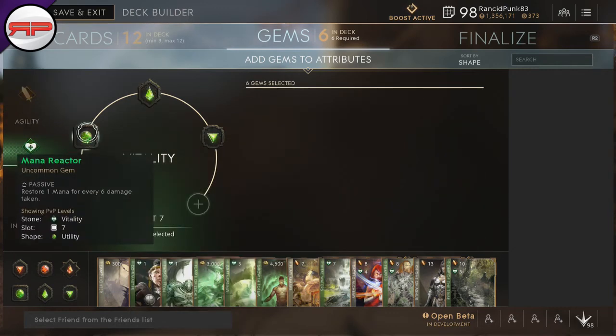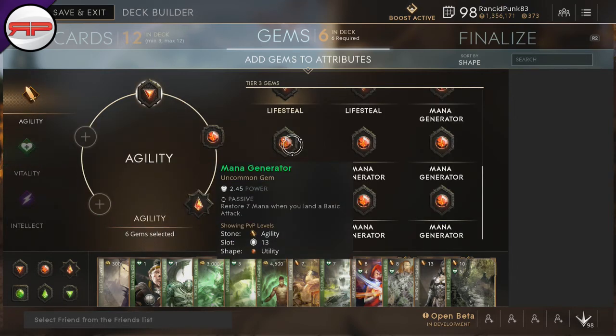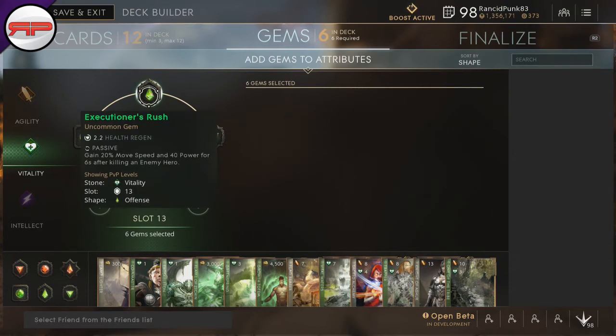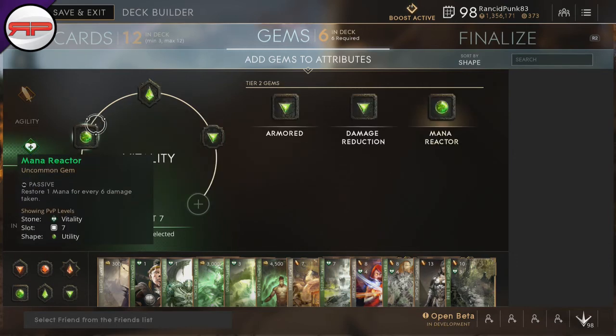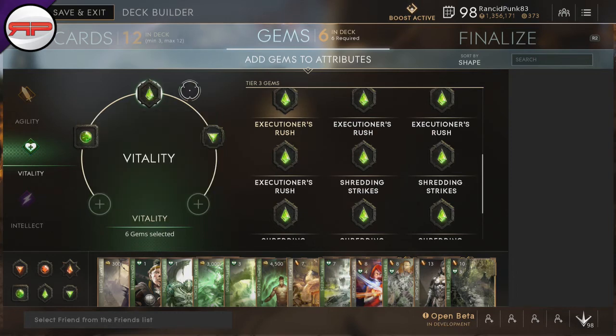Then in Vitality we have Mana Reactor — restore 1 mana for every 6 damage taken — it's just going to give you even more mana. So if you wanted to get rid of Lifesteal and go for Mana Generator, if you were getting hit every time you actually hit someone, that would be 8 mana being restored, which is very, very handy. The other option is obviously Damage Reduction. Then we have Executioner's Rush — gain 20% movement speed and 40 power for 6 seconds after killing an enemy hero. If we do get a kill within a teamfight, that is going to give us an extra 40 power on top of the nearly 120 that we already have, or probably more actually based on Growth Totem.